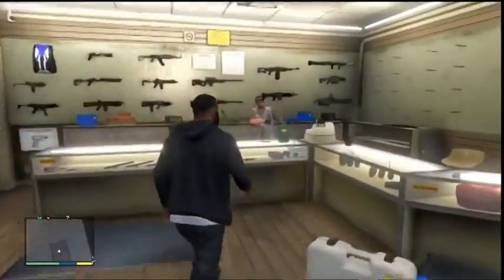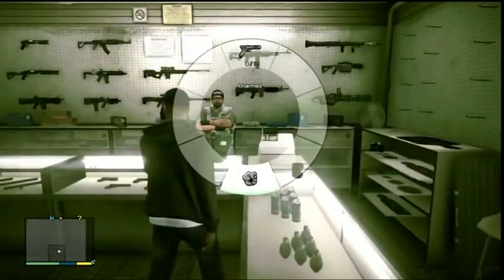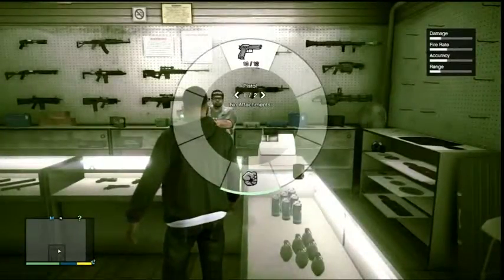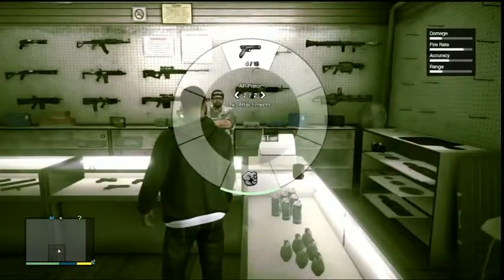Quick note: when you hold down LB and go to your wheel of weapons, you'll notice that you have two options listed — like it says one out of two. That's a category for pistols, so you have different pistols. You can see the AP pistol and a regular pistol. I usually use the AP pistol because of the fire rate.